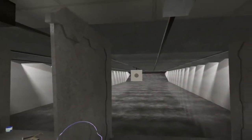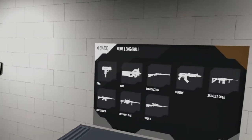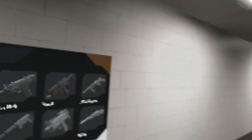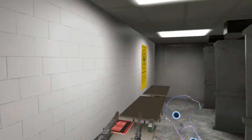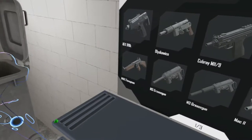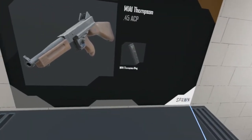Hello and welcome back to another episode of Hot Dogs Horseshoes and Hand Grenades. Today we're going to take a look at the SMGs, carbines, and maybe rifles if we have enough time. So let's get started with the first rifle on the list, which is the Thompson.